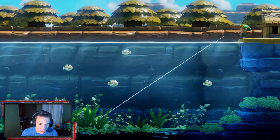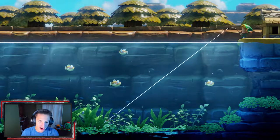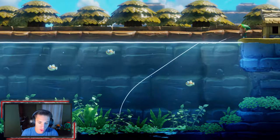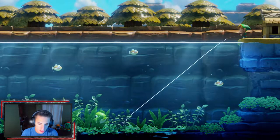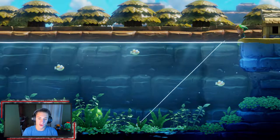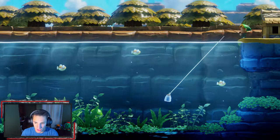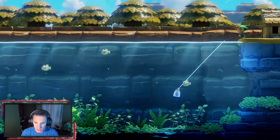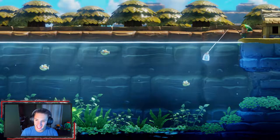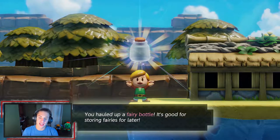A big fish keeps coming and nearly knocking the bottle off the hook. We have to wait until the fish swims away before reeling. It takes quite a few tries but we finally get it up — we dodge the big fish and reel in the fairy bottle! Now we can hold fairies and other items in this bottle. That big fish was giving me a really tough time.